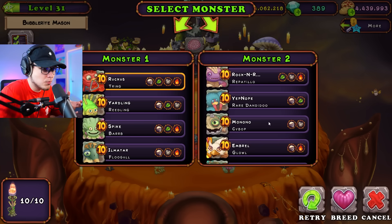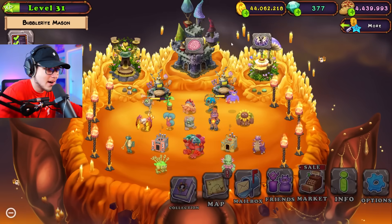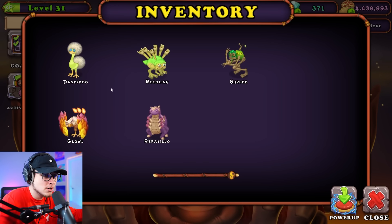So let's throw Tring in with Floa. There he is. We should be getting him there. Oh my gosh, it's about to happen. Let's speed him up and box him as well. He is ready to power up. We now have filled him with every single monster.